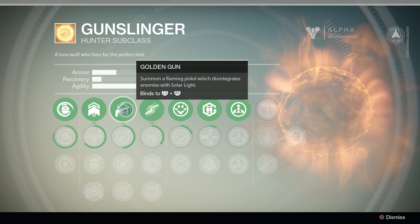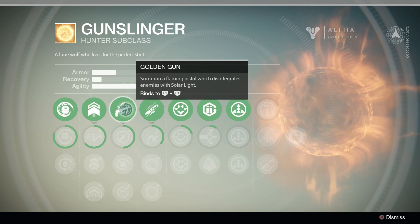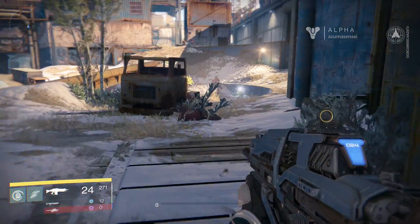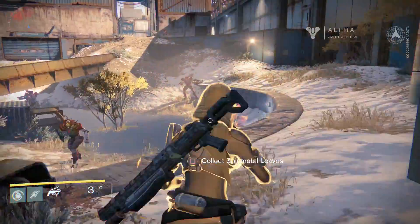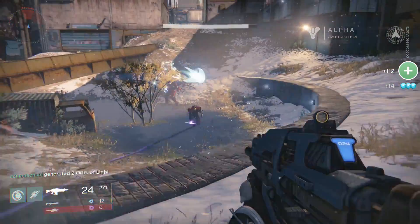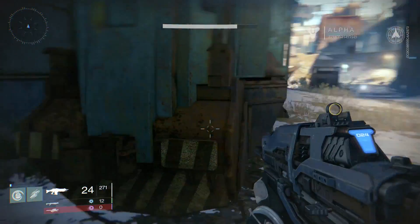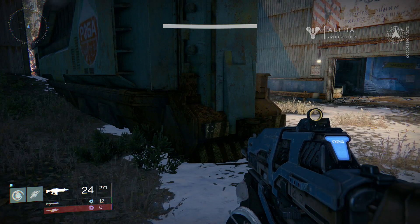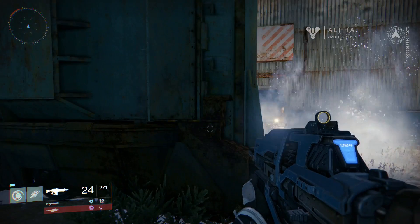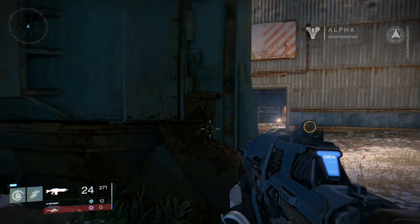Now we move on to our supercharge, which for the Hunter is the Golden Gun — summon a flaming pistol which disintegrates enemies with solar light. You get three shots. It's fairly powerful. From my experience in the Crucible, which is the PvP, it will usually one-shot somebody. It didn't take down that high-level enemy in one shot, but it's a different story against players. Basically you get three one-shot kills usually if you don't miss.